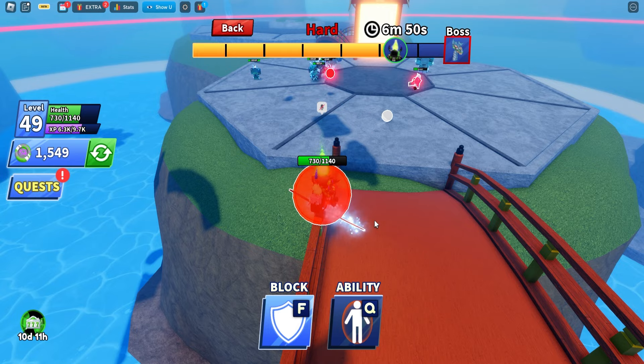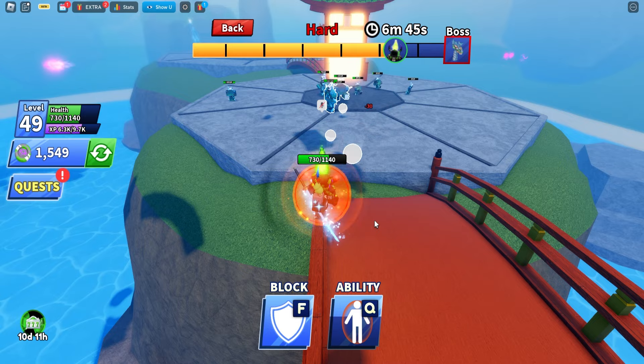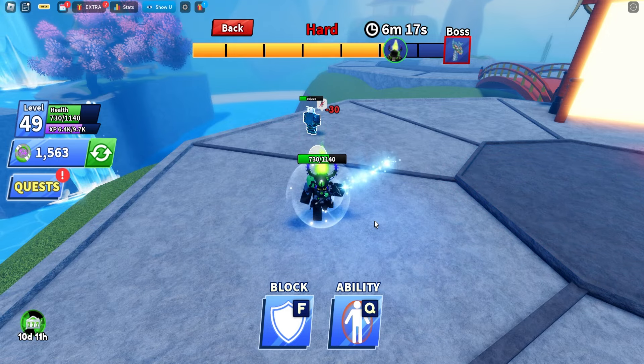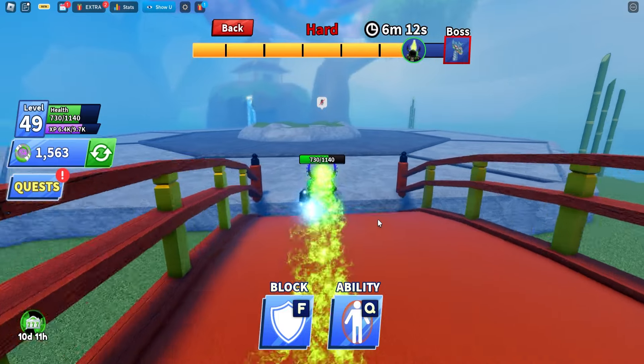Make sure you guys are using force field — it's an ability that will help you out greatly. Also make sure you're using those ledges to your advantage so you don't get caught out. We're on our final stage now, going to defeat the boss.